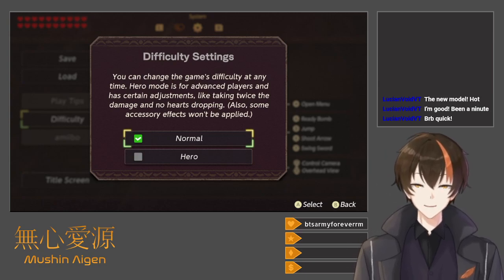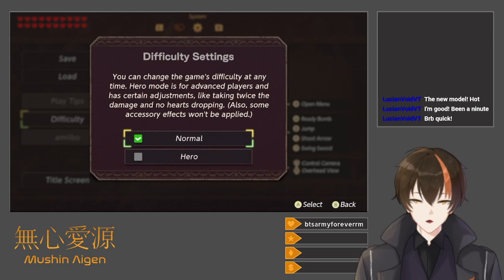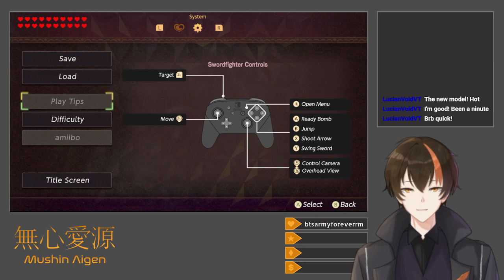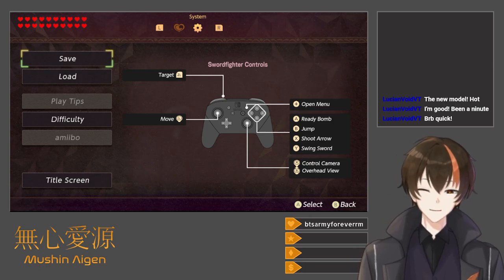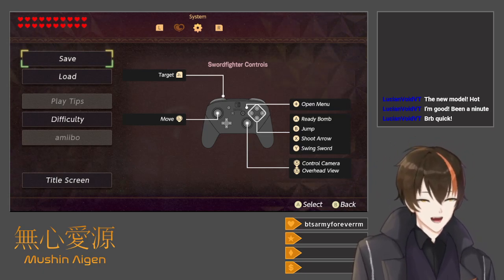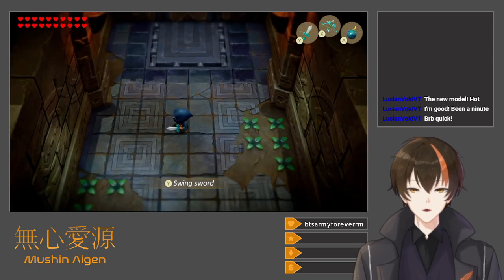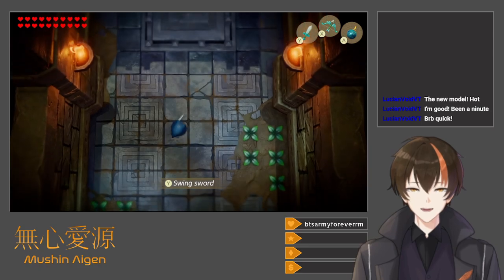Hero Mode is for advanced players - certain adjustments like taking twice the damage and no hearts dropping. Also some accessory effects won't be applied. Play tips, save, load, title screen. This looks pretty much identical to Tears of the Kingdom and Breath of the Wild, honestly. There's even a target mode and a patrol camera overhead view. Interesting.